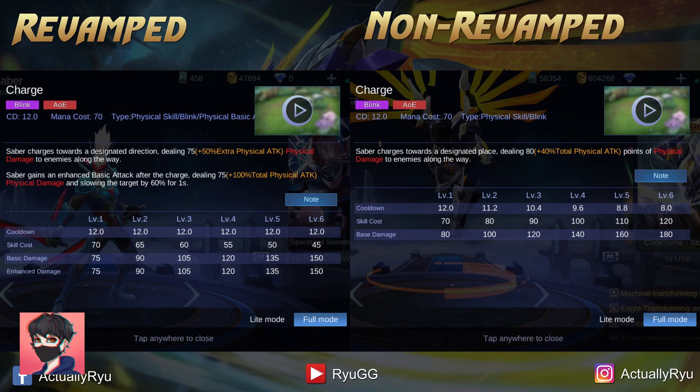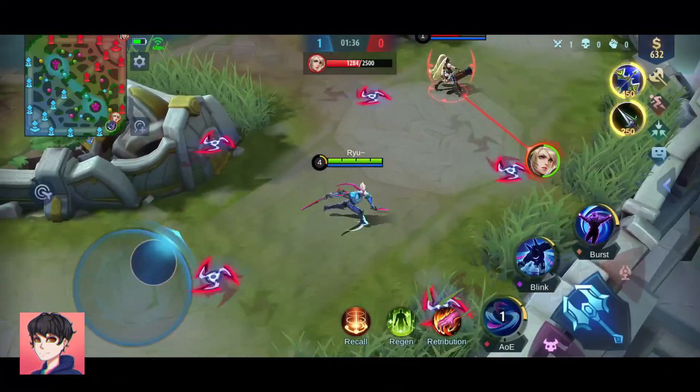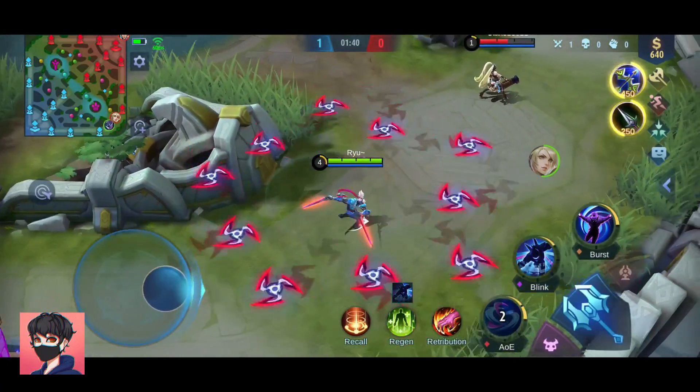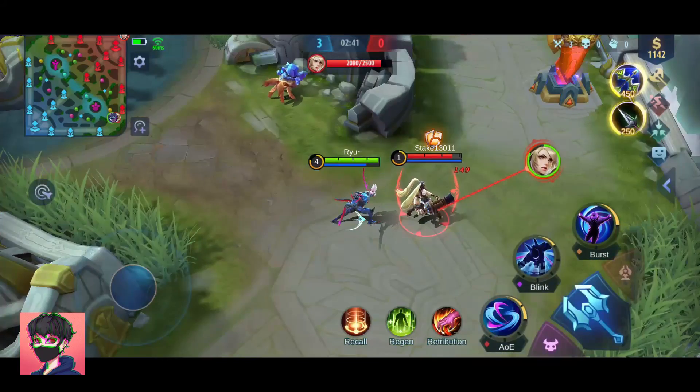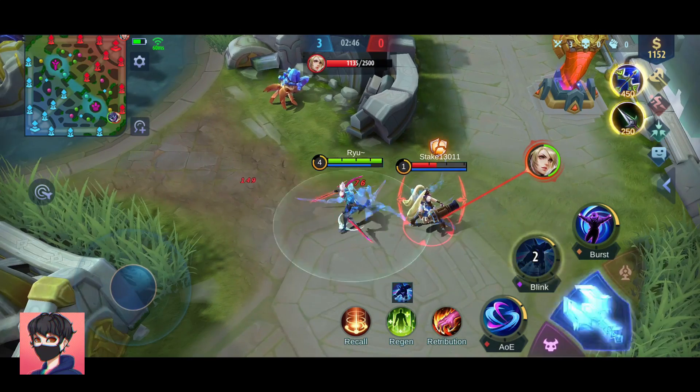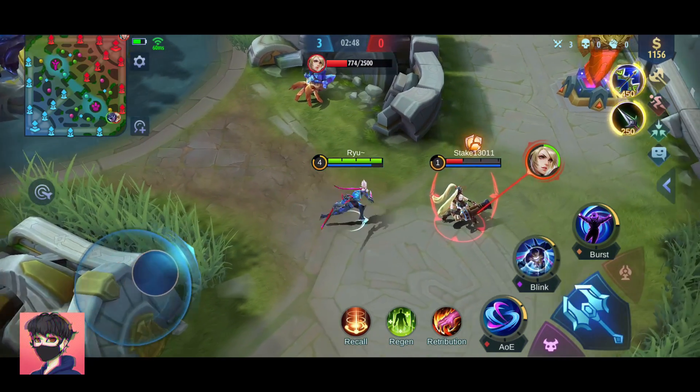His skill 2 got some changes too. First, when he has spinning swords around him and uses skill 2, the swords aren't gonna come back to him like in the non-revamped version. This time, the swords will keep flying around him. Also, the basic attack he uses after his skill 2 will deal some additional damage and slow the target for 1 second.